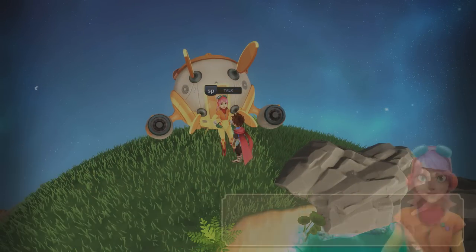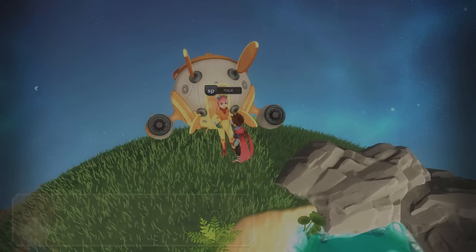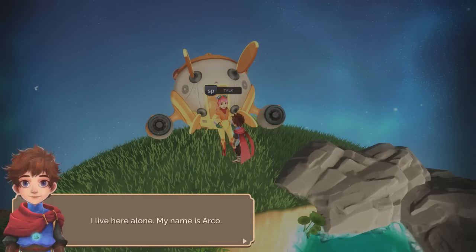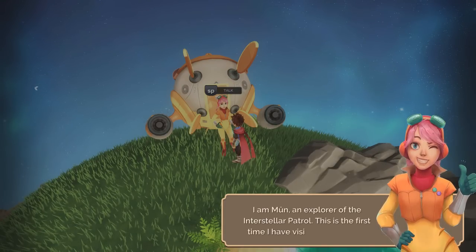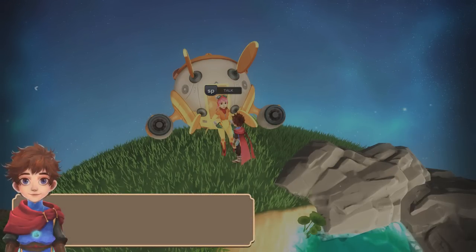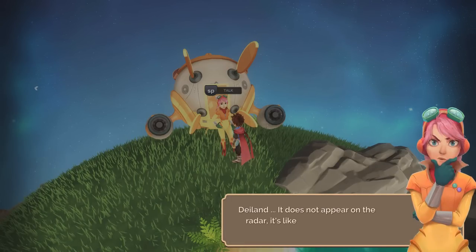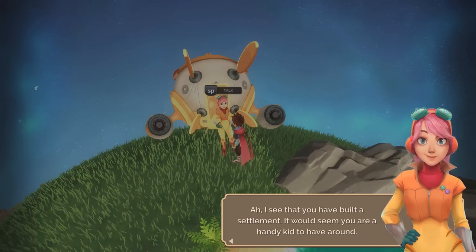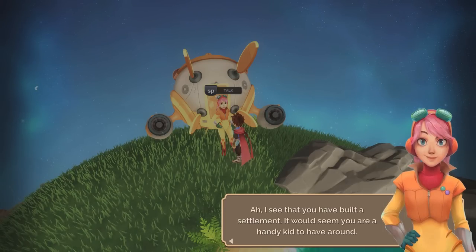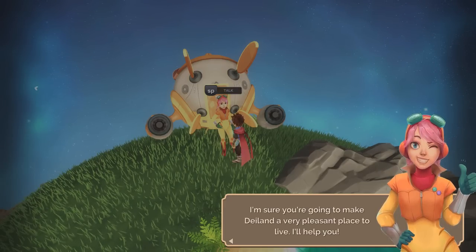'Who are you?' 'Hello, hi — I didn't realize you were here. I didn't think anybody actually lived here.' 'I live here alone. My name is Arko.' 'I'm Moon, an explorer of the interstellar patrol. This is the first time I've visited this planet — it's called Dayland.' Dayland! 'It doesn't really appear on the radar, like it appeared out of nowhere. I see you've built a settlement — I'm sure you're going to make Dayland a very pleasant place to live. I'm going to help you.'